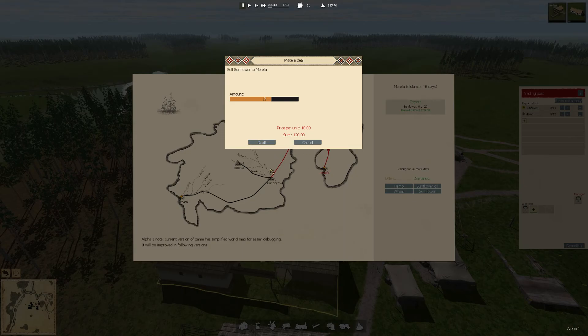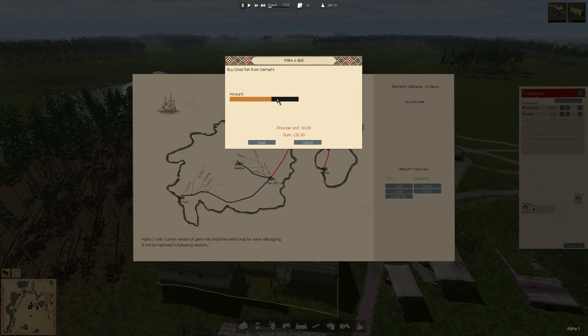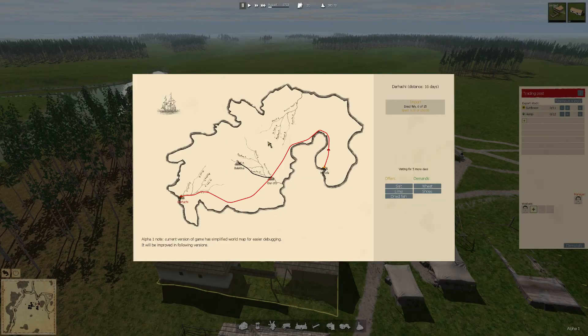In order to work with these towns and set up agreements, you have to have someone there — right now I have two. On this one, their demands are shoes and wheat, neither of which we're producing. They do have dried fish, but we have nothing to trade. It's all bartering. We can put dried fish in here and say we want 15 or 16 units and click deal. There's money involved too — we'd be spending 150 coin per trip for them to bring 15 fish, so that's probably not a good deal.